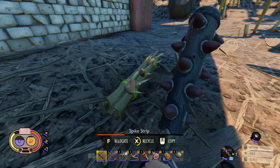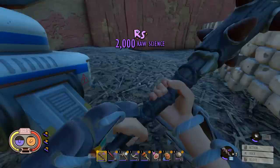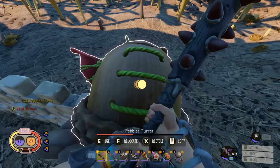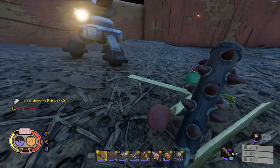We have one spike trap left — I'll recycle it for parts. I should probably tear all of this down and get all the stuff back. How did we make out? Last time we got 2000, and this time 2000 also. So apparently it's only going to give you 2000 regardless of difficulty level. But hey, that's 4,000 free raw science between last episode and this one. Pebble turret, good job — let me recycle this and get all the stuff back. I wanted to make sure I got all the mushroom bricks because those take a while to bake up and we can just reuse them.